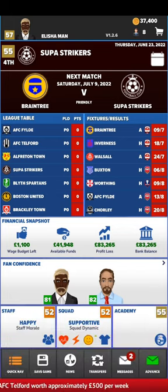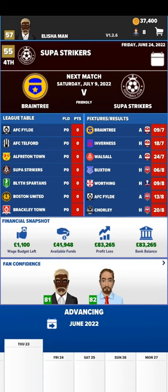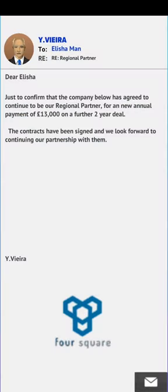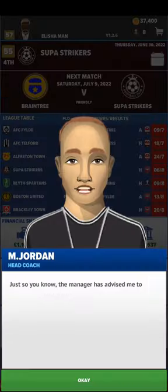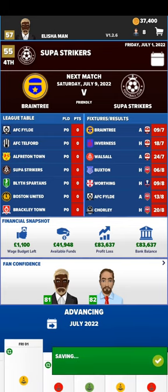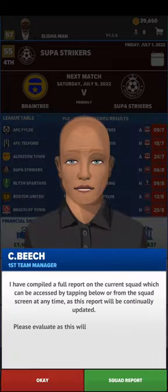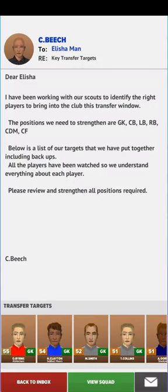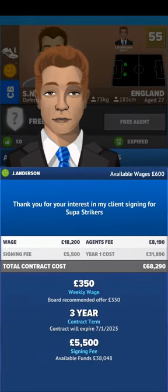Don't go over budget — when you overspend to get a quality team and win the league but then get relegated, you're left with a lot of players you can't afford. Here you can see my monthly salary. They also send you transfer targets and you look through who you want to sign and offer contracts.